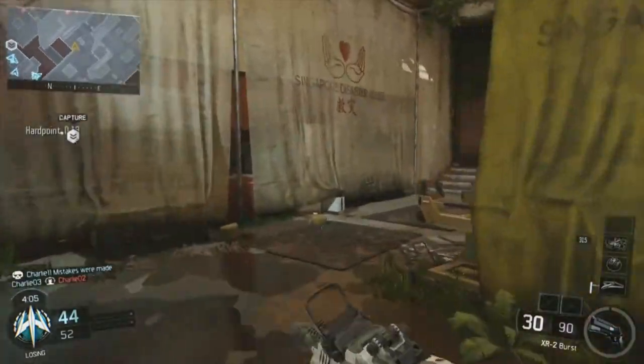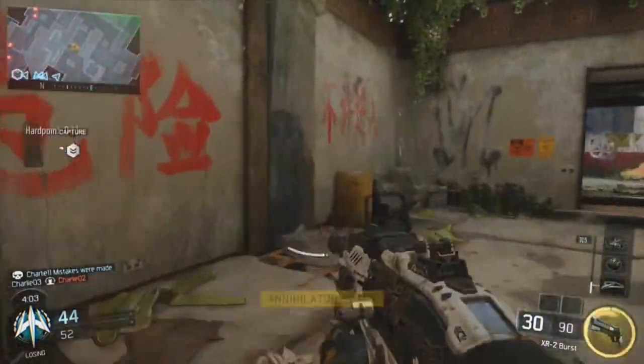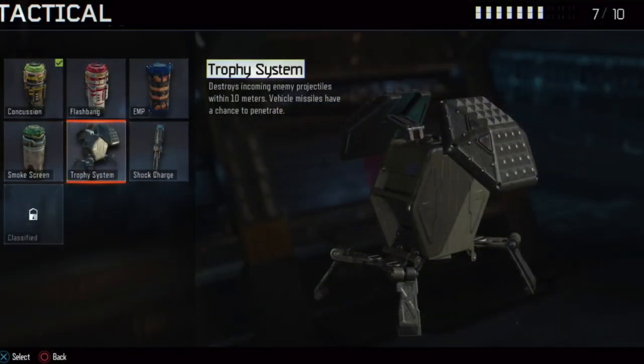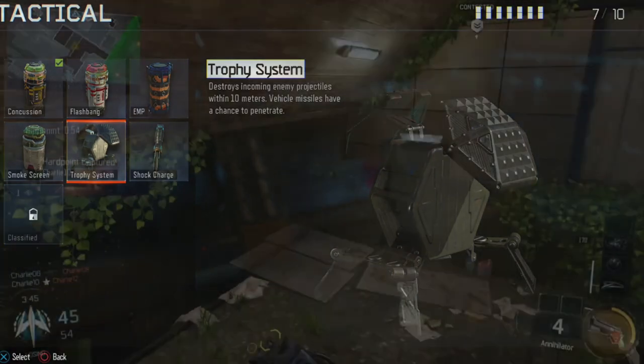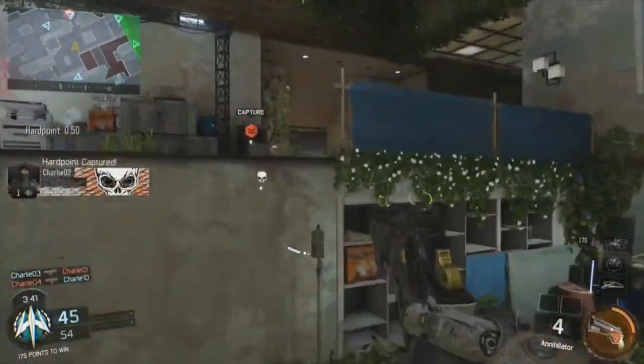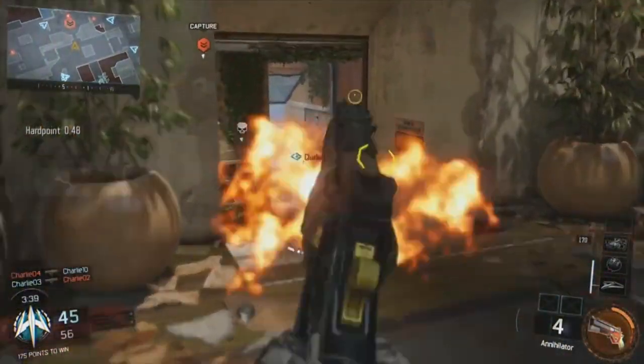There's also the Flashbang and the EMP — pretty obvious what those are, no need to go into too much detail. The next thing is the Trophy System, which is a little bit different: it destroys incoming enemy projectiles within 10 meters, but vehicle missiles have a chance to penetrate. So if it's like a Stingray or something, it can actually shoot through the Trophy System now, which is a little bit different.